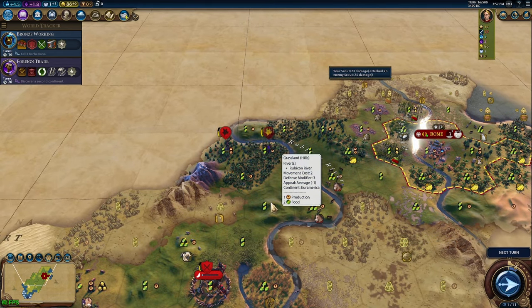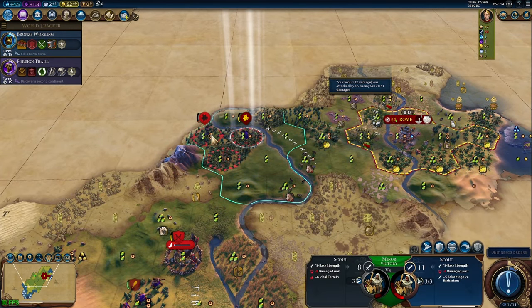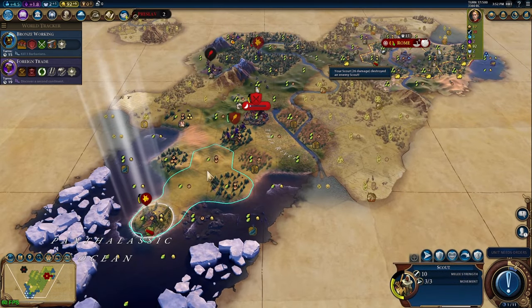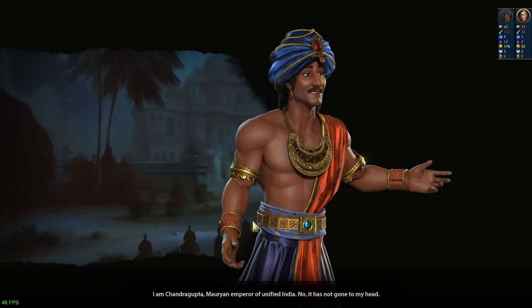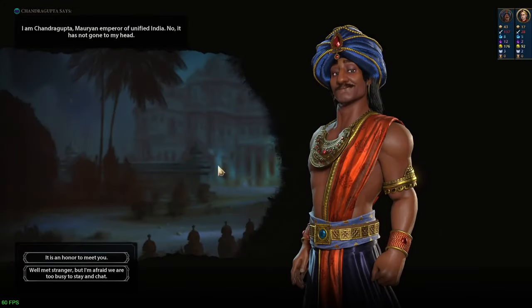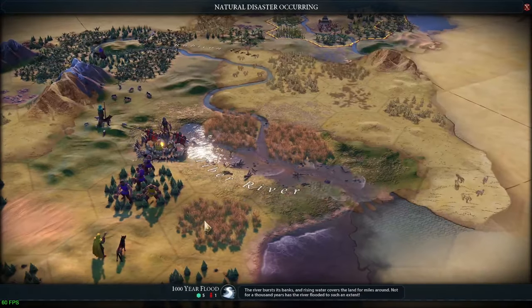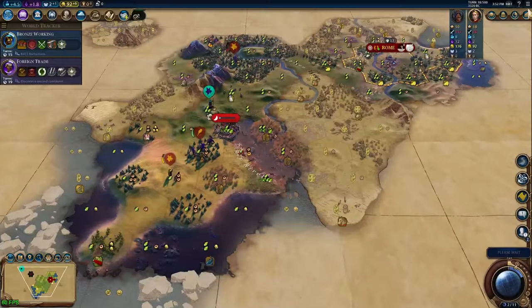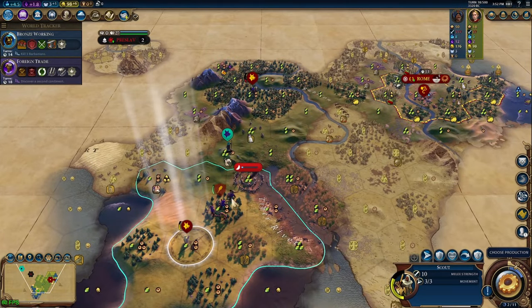For more experienced players, use your judgment between opening with one scout or two depending on your preferences, the map, and your objectives — including factors like whether you're going for a monument fast or an early settler. For new players though, as a rule of thumb, start all your games with two scouts and chase those promotions. Going more than two scouts is completely unreasonable — if you feel the urge, please resist and seek medical intervention immediately.